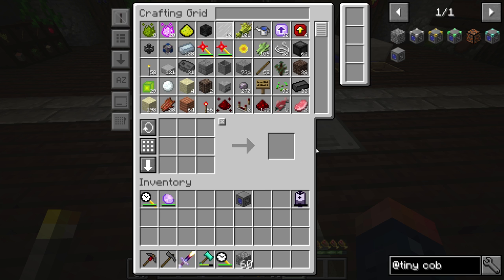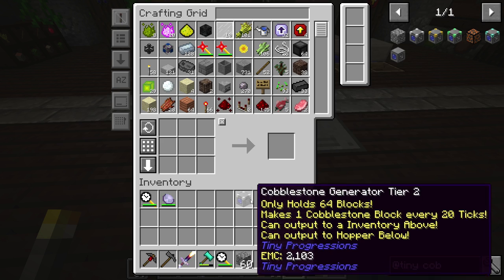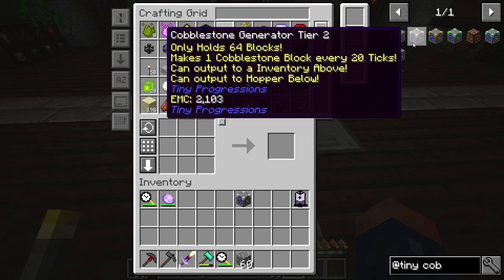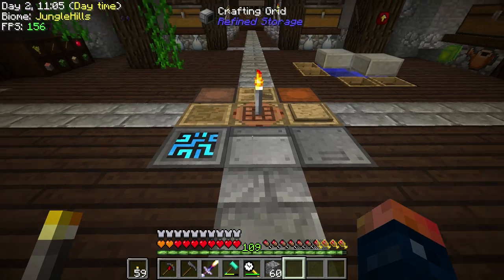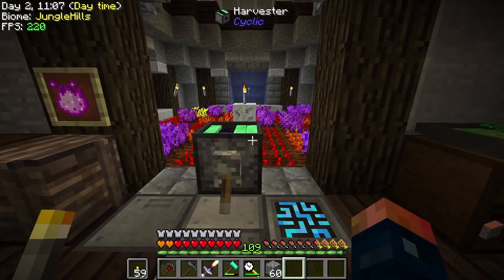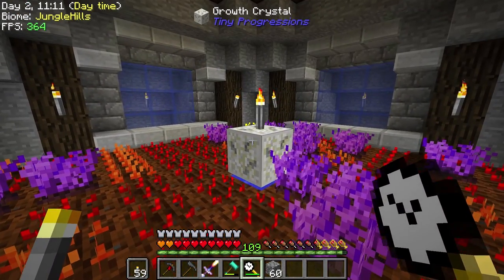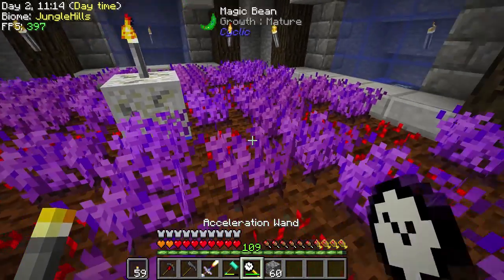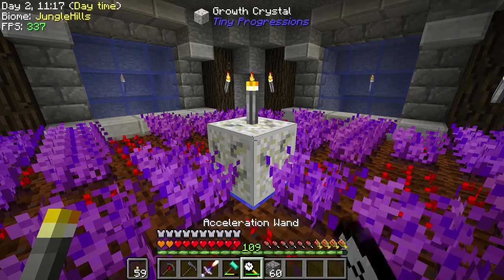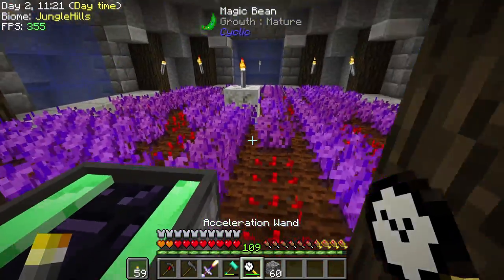Let's get this thing upgraded through the tiers. So iron, then tier four which is going to require blaze rods, then to diamond, then to blaze rod — this farm has been working. By the way, this growth crystal, if you just right click on it, it auto grows the plants. Like it auto grows everything. It's pretty insane at how fast it actually grows.